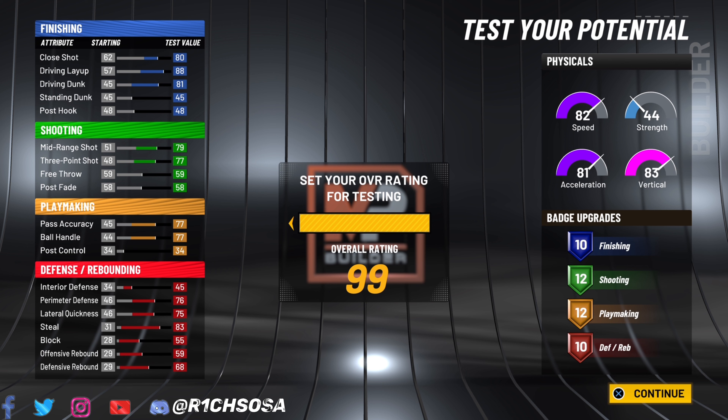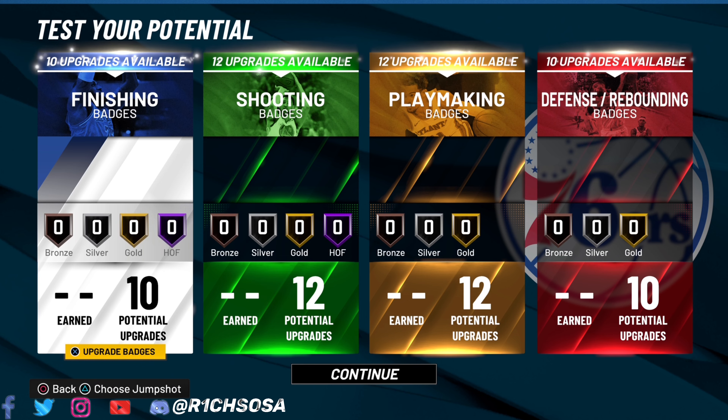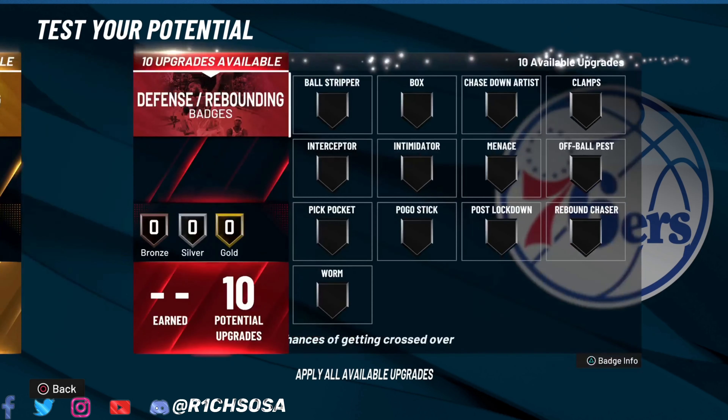If you're running with teammates that have floor general and defensive leader both on Hall of Fame, plus a boost by yourself, that's a plus 12 to our main attributes. When it comes down to activating that takeover — considering the plus 12 and then the plus 10 — this is low-key a catfish lockdown defender Jack of All Trades that's able to do anything and everything. In takeover we'll be able to get a 99 perimeter defense, 99 lateral quickness, and the steal. With a playmaking takeover you can potentially hit a 99 ball handle and 99 pass accuracy.